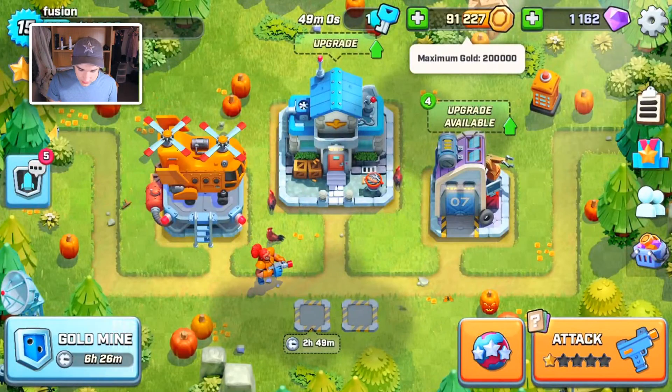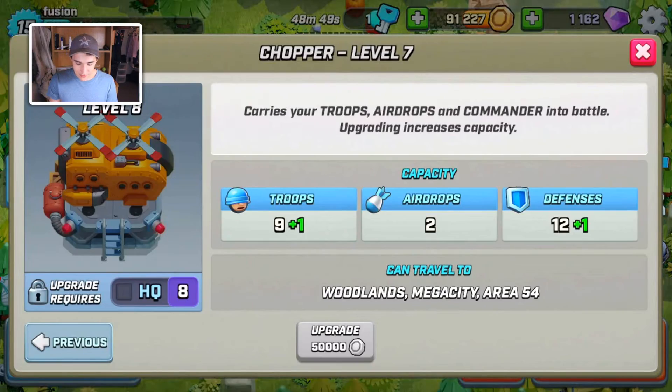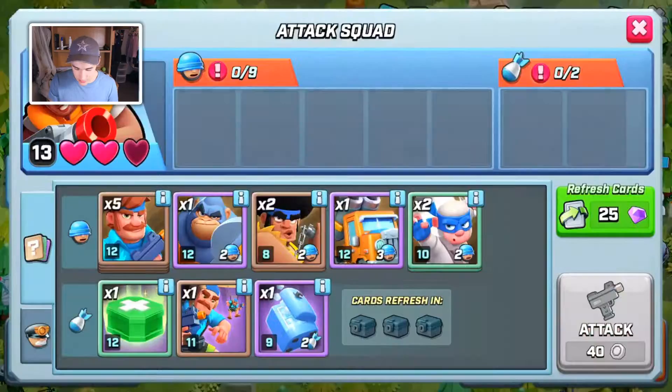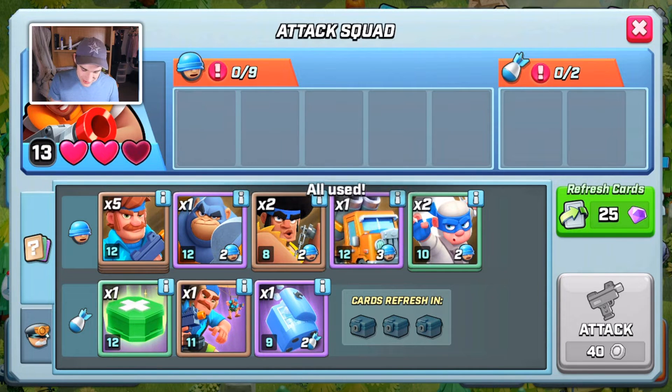They definitely boosted up chests and made unlocking stuff a lot easier. I've been upgrading so much - there's a thousand upgrades, that's awesome! I'm getting really close to getting the next HQ. I can already get HQ8, but I can't get the chopper, so there's no point in buying HQ8 and dropping the same amount of troops but paying 20,000 more.